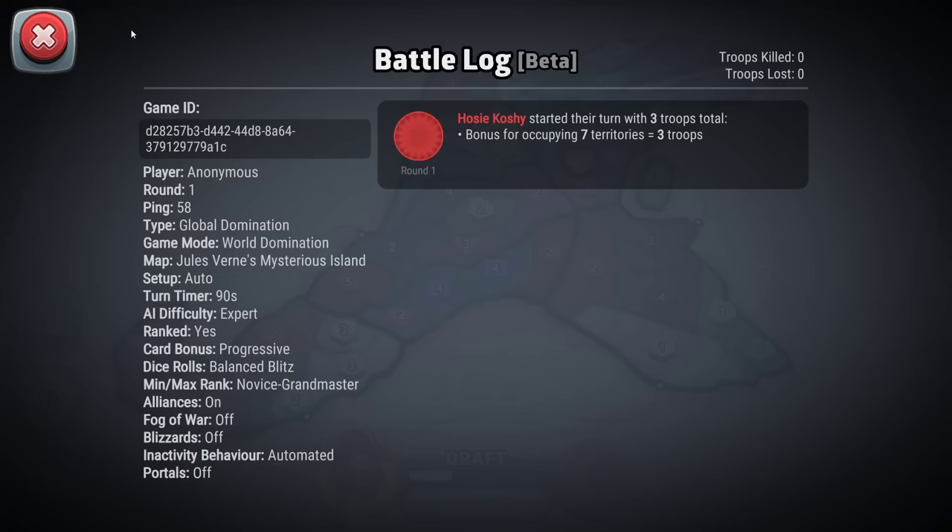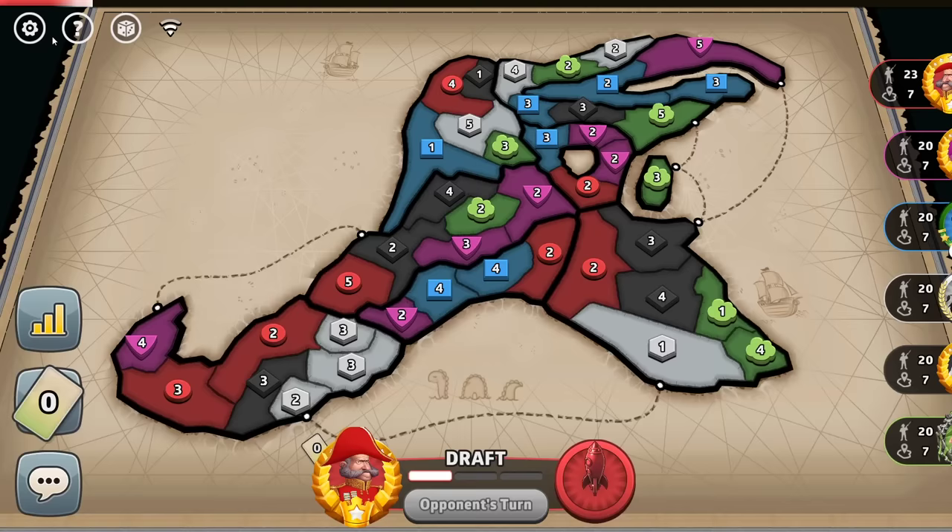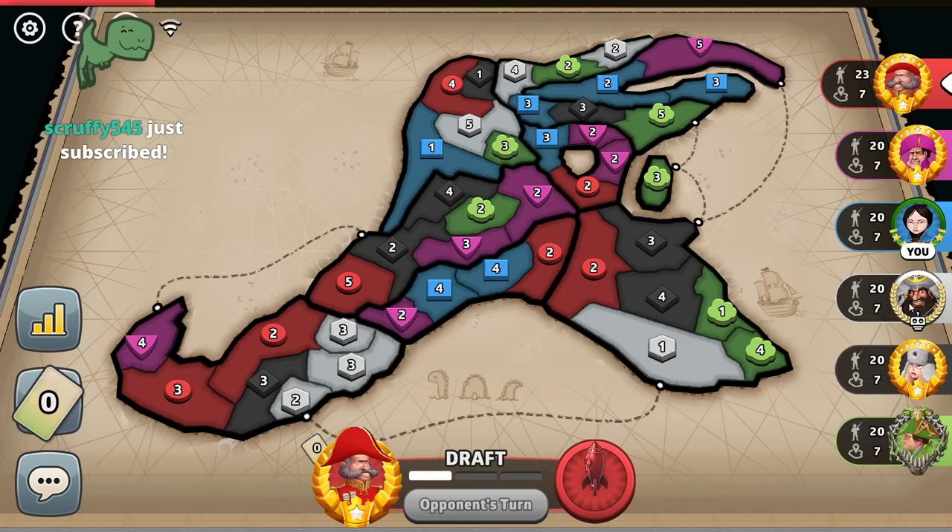What is this map? It is Jules Verne's Mysterious Isle — that's what I picked. It looked kind of neat and interesting. Got little creatures down here. We're blue, third in the turn order. There is one bot because whoever hosts this lobby wanted a bot.